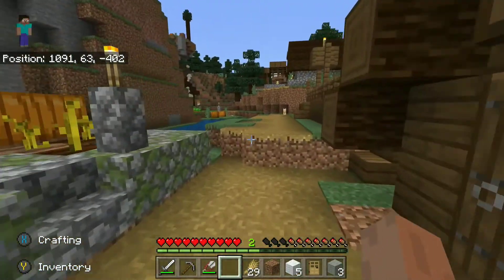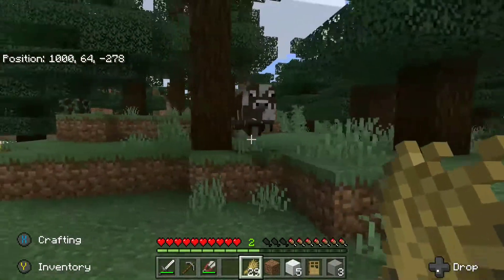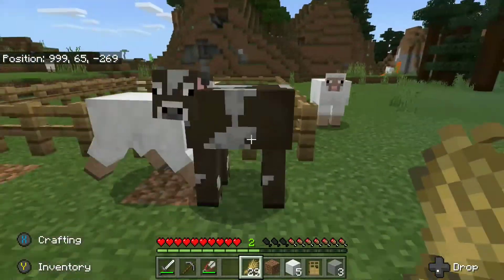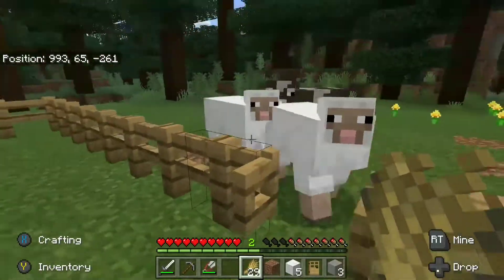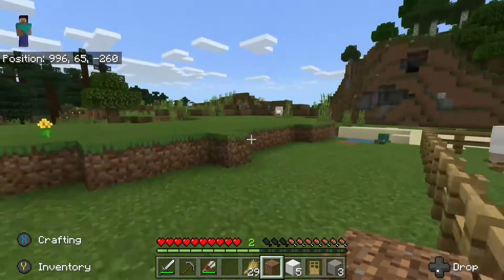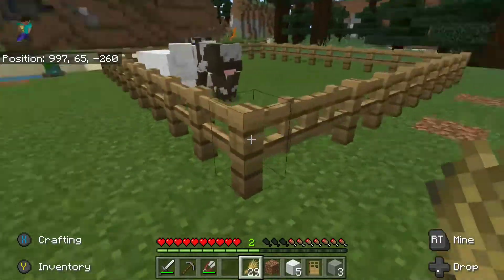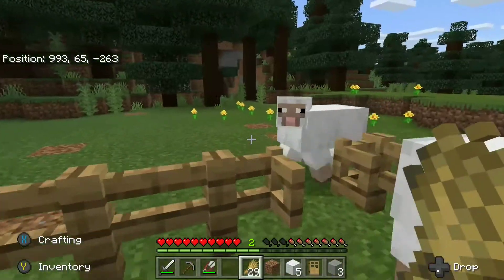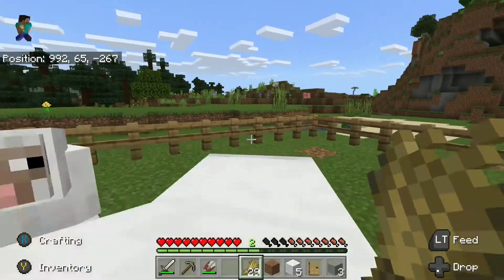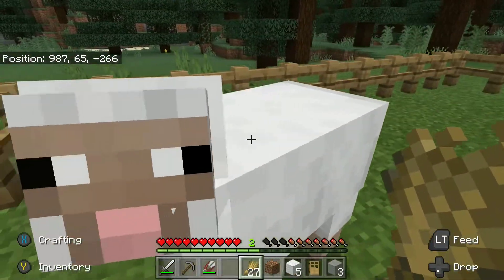We're heading back to our farm now to get the sheep and cows. All you've got to do is hold the wheat out and they will follow you. We got a couple sheep here and a cow — let's get them in the pen. Bring them all the way back to the back, then switch off the wheat so they stop following you, and close the gate so they can't get out.